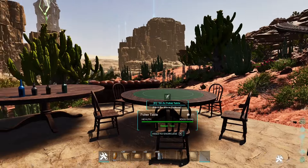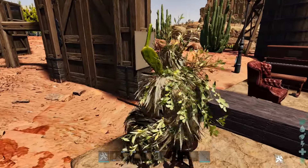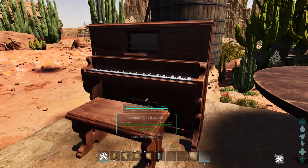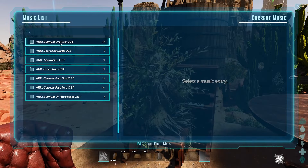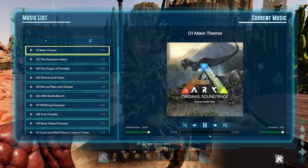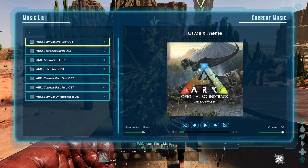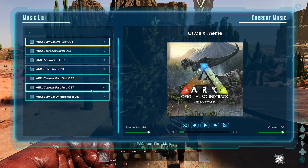PVE players are going to be drinking pretty good today. First of all, there's a swivel stool — I like that a lot. There's a coffin that acts as a bed, a fancy armchair, and an upright piano. If you sit at the piano and go to the piano menu, you can play any of the ARK music. You can listen to it from up to 40 meters away, and there's a ton of tracks — Genesis Part 2 alone has 40 different songs.